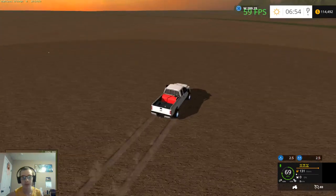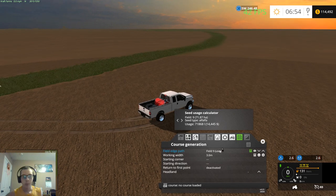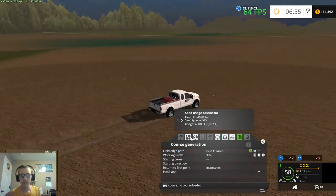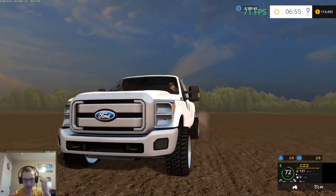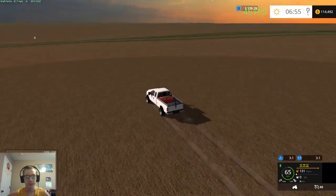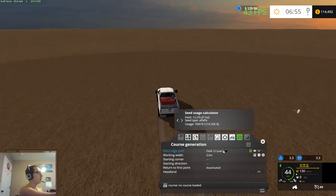I took damage mod out, because yeah it was kind of getting annoying. Field 10 is 37.71. The nice part about taking out damage mod is we can drive across the fields now and not have to worry about it — I can zoom right in and kind of do this on the go too. Field 12 is 70.47.